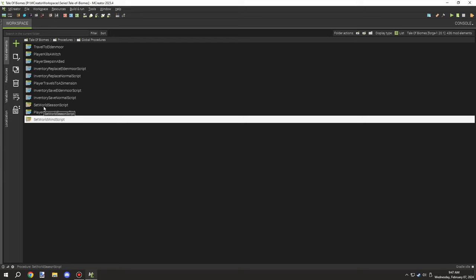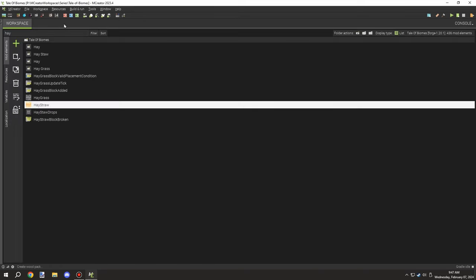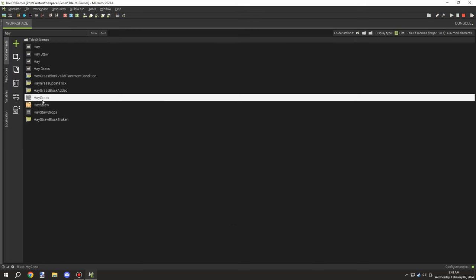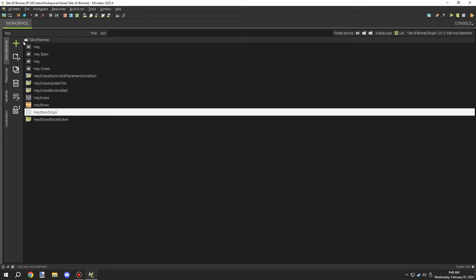I needed to figure out what was causing the grass to not work with hand-breaking. I knew there was a script somewhere controlling the grass breaking mechanics but I couldn't find it — I knew what was in it, I just couldn't remember where I placed it. I knew it was a global procedure, which made it worse because there was no easy way to locate it. I ended up disabling the loot tables for those blocks because I didn't want them to drop that particular item yet.